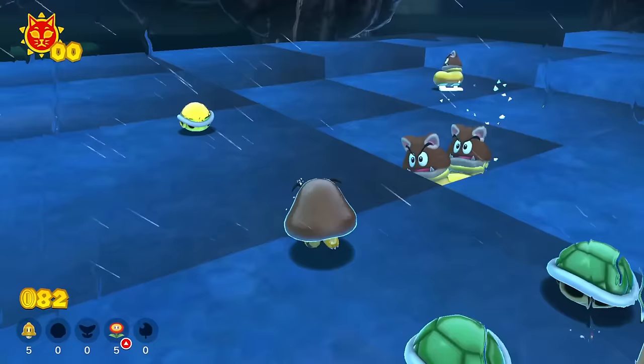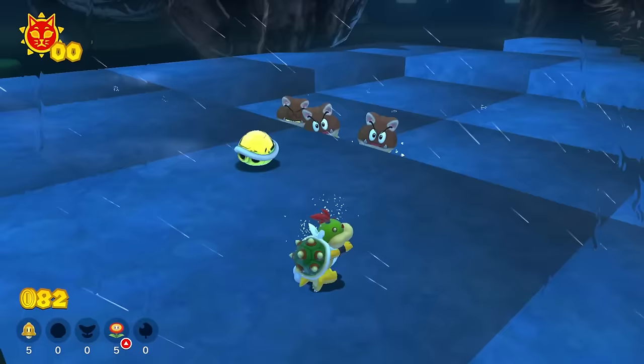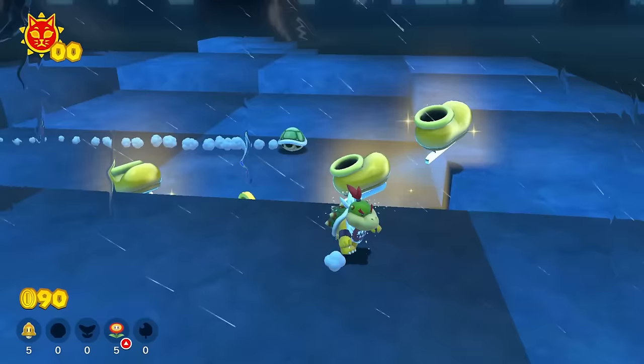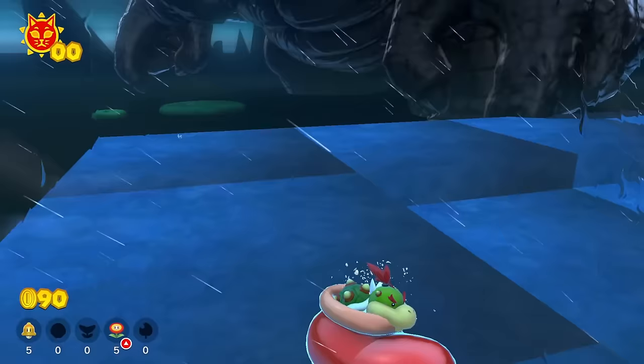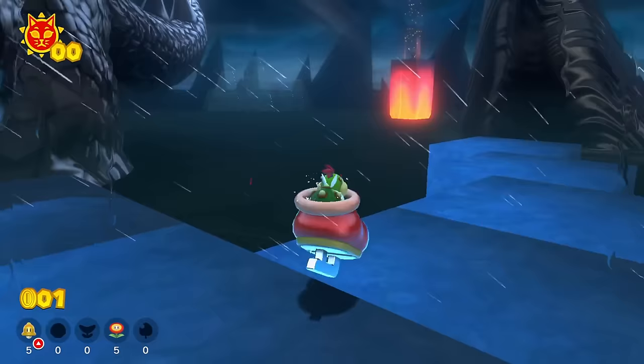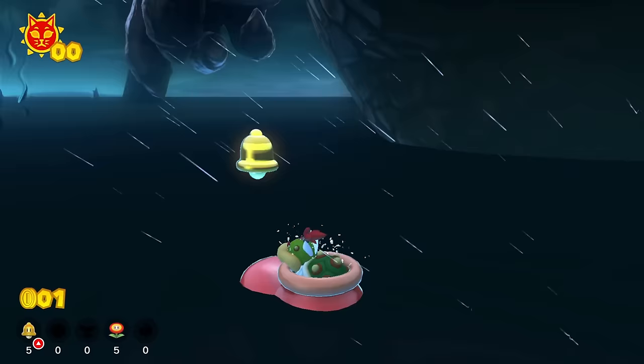We've got a few options over here — we can go into this shell and pop into it and destroy some of those guys, or we can throw the shell and it'll go around and defeat them. I kicked away the golden shell and it was destroyed! Now we can just get right into one of these skates over here. It's kind of surprising that you can actually move around on the goop while you are on a skate — I thought that was a pretty cool fun fact. Also, if you go between Fury Bowser's legs even when he's not active, you do get a Super Bell power-up!